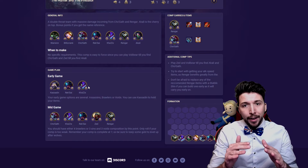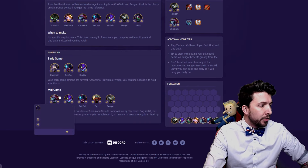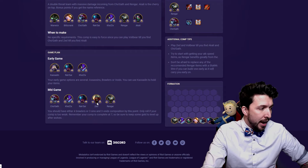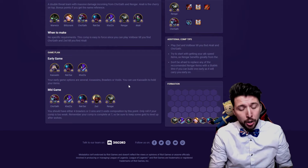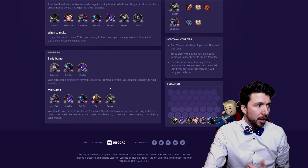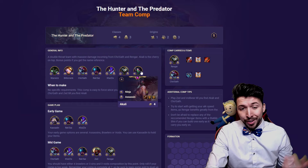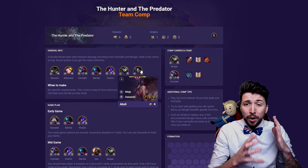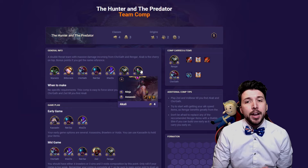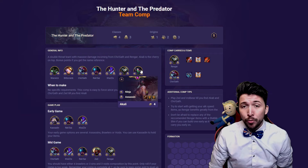Early game you want to go for Rek'Sai and get the Void buff straight away — getting Void as soon as you can is key. Mid game you get rid of Kassadin, chuck in your Cho'Gath, and you've got Void Assassins out of the five. When you get to level five you want to have the three Assassins and three Void combo. Then towards late game you start to push more along the lines of four Brawlers with Void and Ninjas as well. That's probably the biggest comp right now — if you can get this build down it'll probably get you at least top two or three the majority of the time.